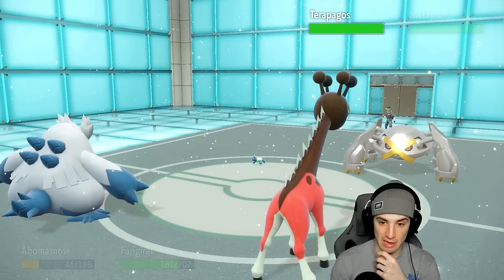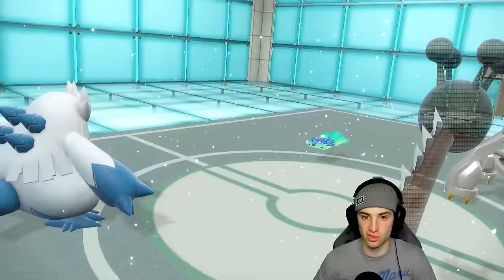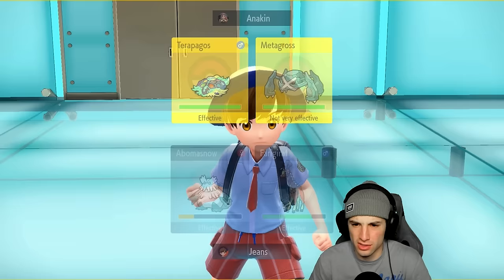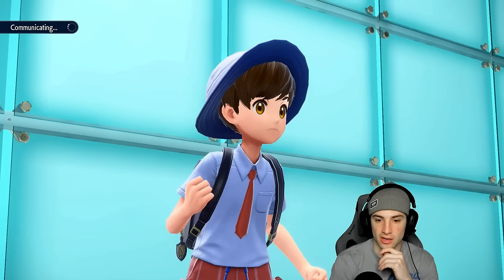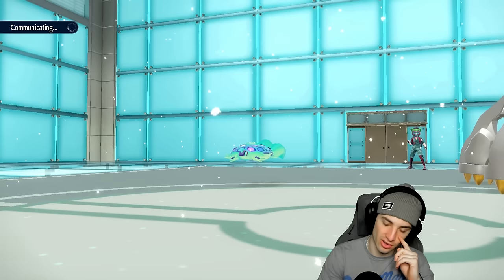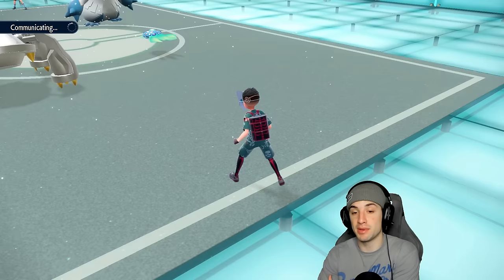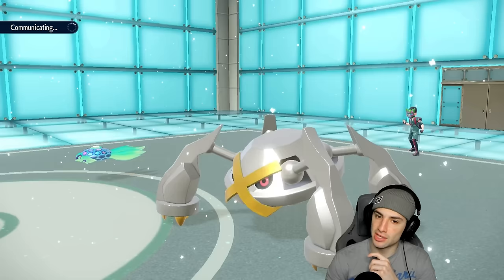Terapagos Terastalizes — I believe that eliminates all terrain and weather, but I'm not sure if it takes away Aurora Veil too. I go for Blizzard and Side Shock to double down and break its Tera Shell and eliminate its Terror Shift ability, allowing Calyrex to come in later. I wish we'd brought King Gambit, but Araquanid's Wide Guard on Terra Starstorm is exactly why we brought it. Once Terapagos Terastalizes it might eliminate the Aurora Veil — I really hope not, and I don't think it eliminates Trick Room.